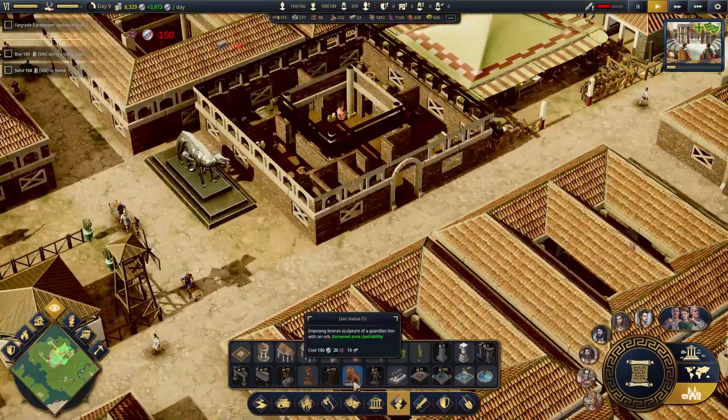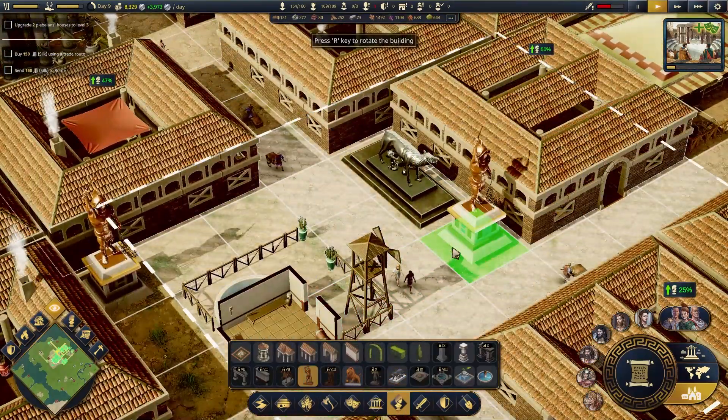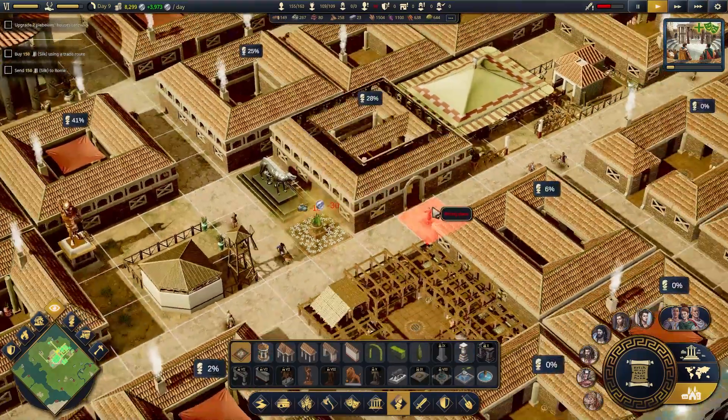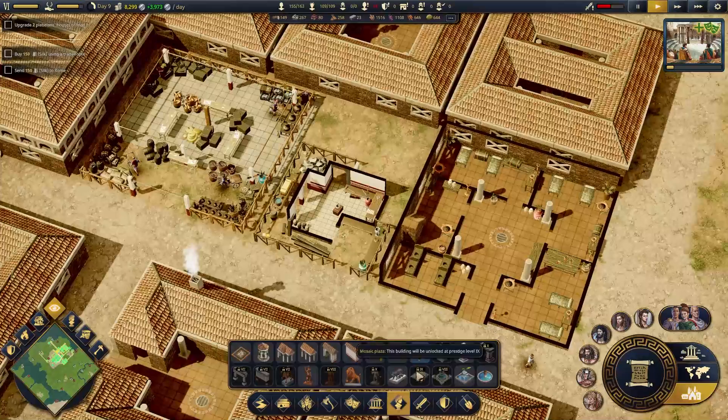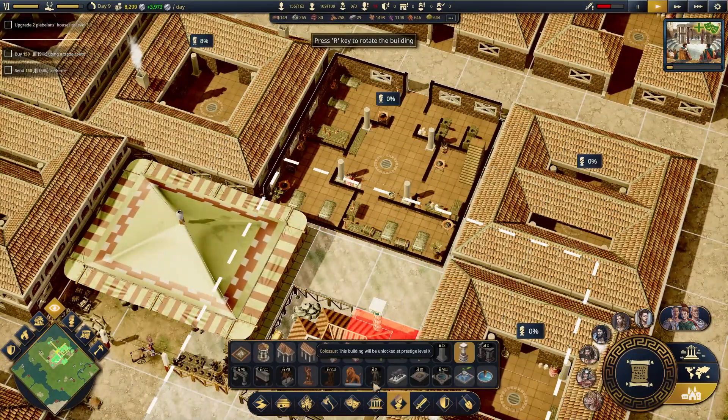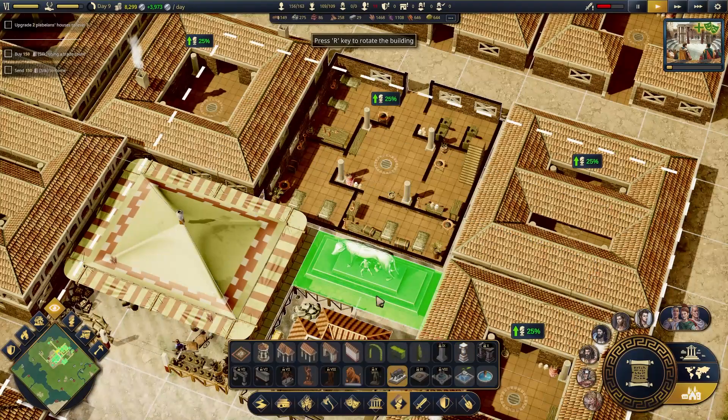Let's do that here. And then a gladiator statue — no. Let's go with just a garden in front there. And then this little area here could have something. The problem is you just kind of want to end up spamming the she-wolf.